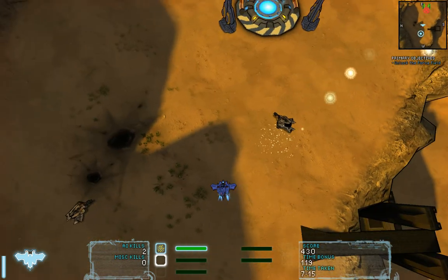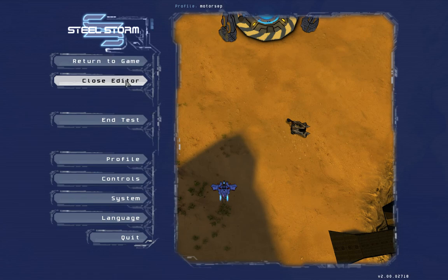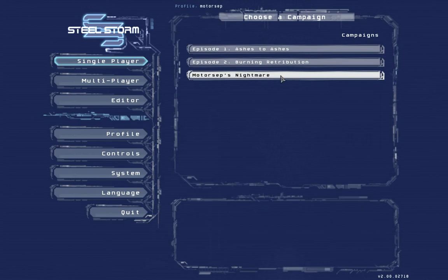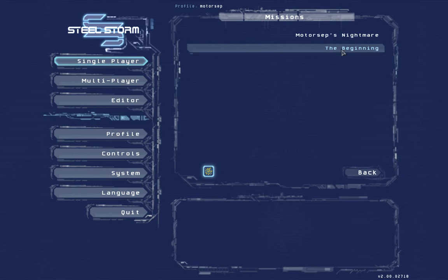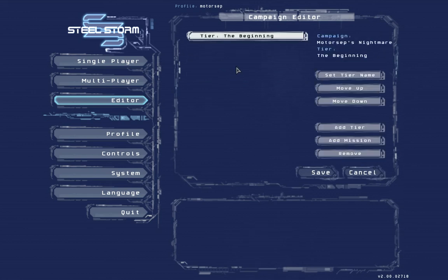Okay, now we're going to test it for real. Hit escape, close the editor, go to single player - see, now you have another campaign here. Click on that campaign's name. I forgot to add my mission into the campaign. Go back to the editor, campaign, edit campaign, Motorcepts Nightmare - now we need to add the mission into the campaign.